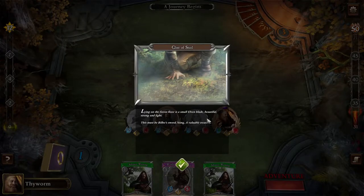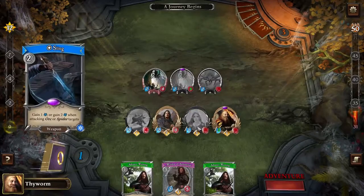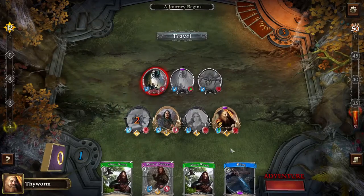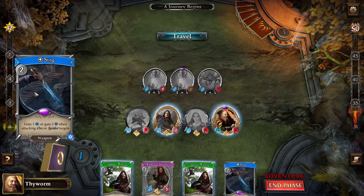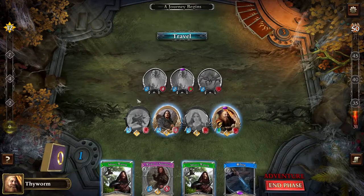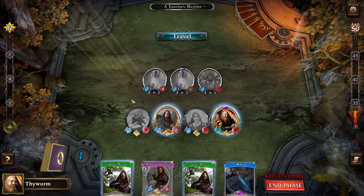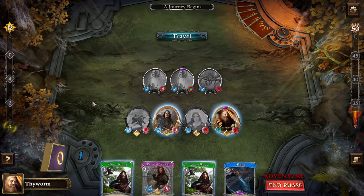Here it is — the Glint of Steel. Lying on the forest floor is a small elven blade, beautiful, strong and light. It is Bilbo's sword — otherwise known as Sting of course. So now Sting is a card I get; it's a weapon, and I can use it to buff one of my characters. It doesn't need to be a hero, but it's a good idea to buff your heroes because they can use it very well usually.